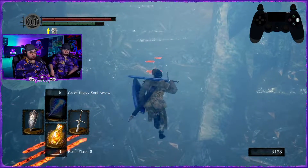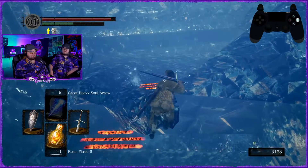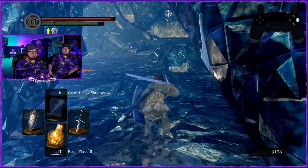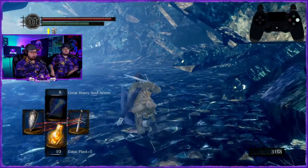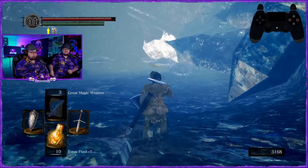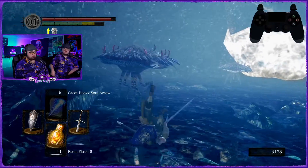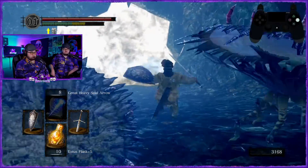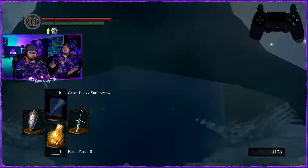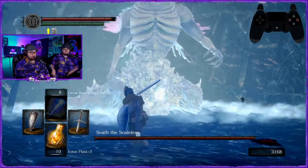The golem led you on the right path — yeah. I don't know if I'm gonna be able to run past these guys — I feel like I'm slower. Yeah, you are slower from medium rolls — that's why we had it set up the way we did. Magic does nothing to Seath, so there's not even a reason to consider magic.